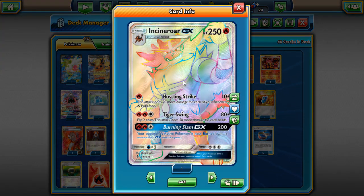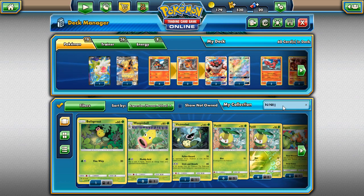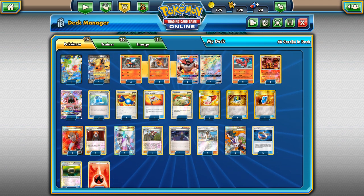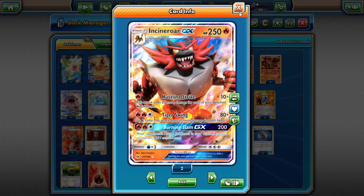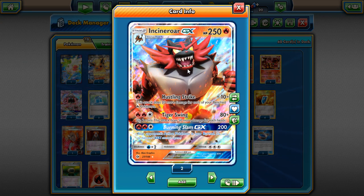Incineroar GX has the attack Hustling Strike, which is the goal of this attacker. It does 10 plus 20 more damage for each of your benched fire Pokemon. You would usually use Incineroar with Ninetales, but the reason we don't play Ninetales now is because of Garbodor's popularity and Field Blower being in the format. Ninetales just isn't good anymore with Incineroar because most decks play Field Blower. A Stage Two with Ninetales and Sky Field would also mean playing a ton of cards to get Pokemon back, so I don't think Incineroar works as a Sky Field deck.